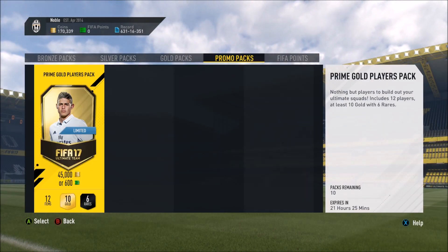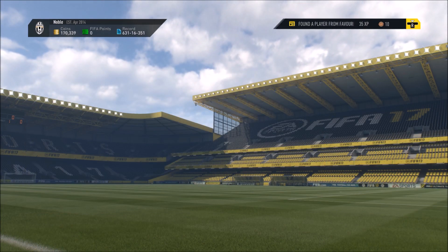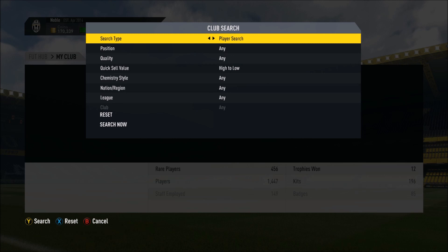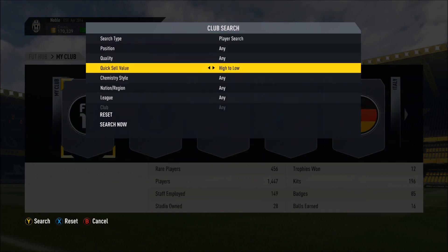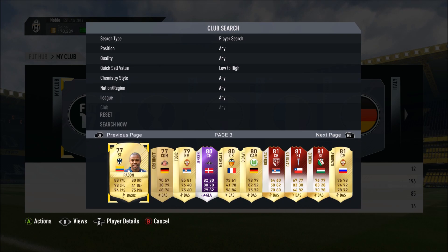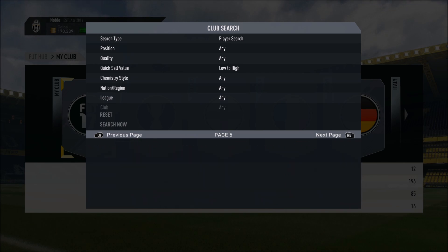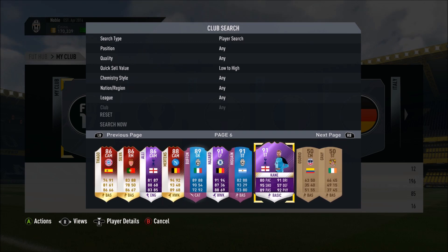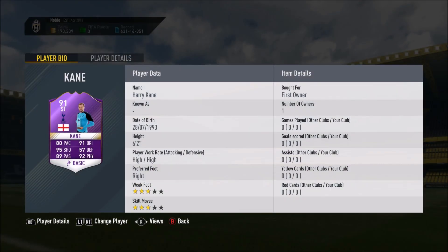Let's go ahead and check his stats real quick — I will be doing a review on this card, probably Sunday, so stay tuned for that guys. He's 91 rated — I forgot he's that far up. He's the same rating as freaking Hazard. We've got Higuain, and this Kane. Here it is: 80 pace, 91 dribbling, 95 shooting, 89 passing, and 92 physical, with 57 defense. High/High, 6 foot 2 — that is like the perfect center attacking mid.